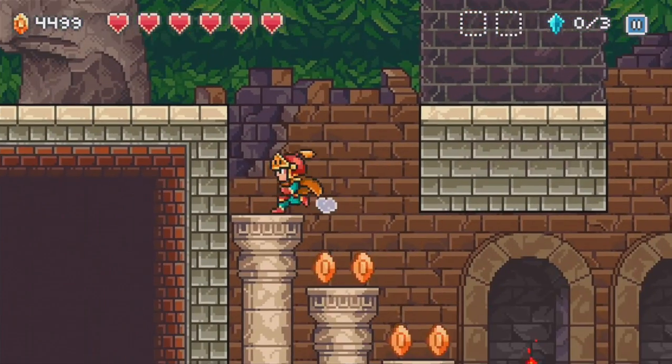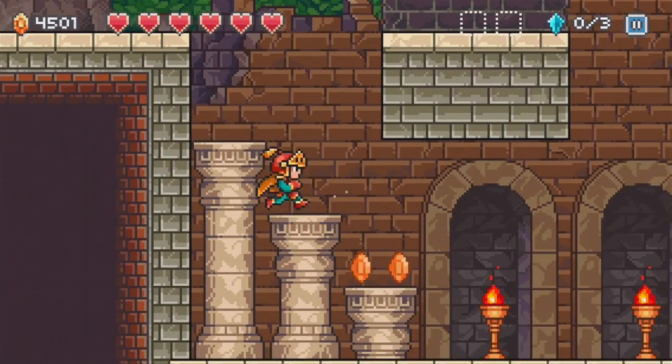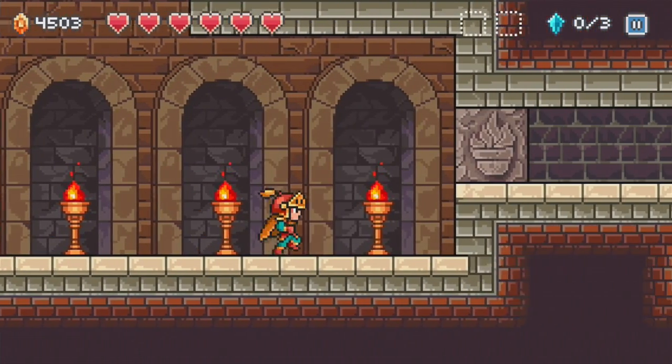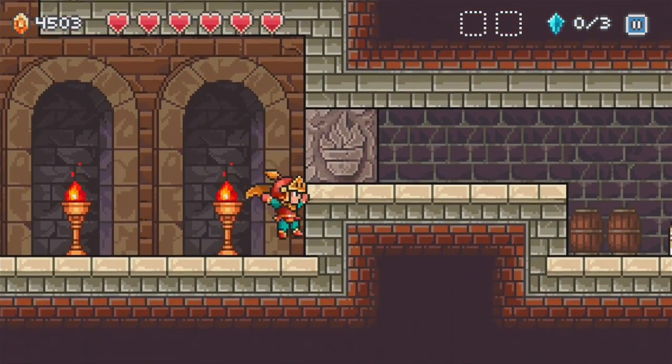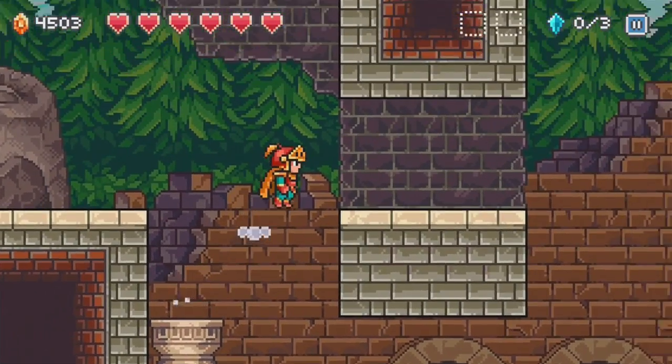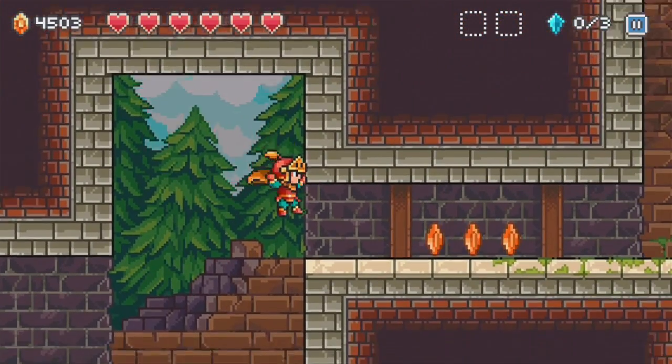If we go up here — nope, nothing. Here are some pillars which we can just stand on, because that's kind of what pillars are for in video games sometimes. What the heck? I can't break that junk. I guess I gotta go this way.